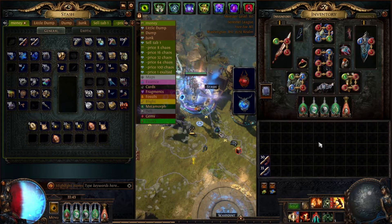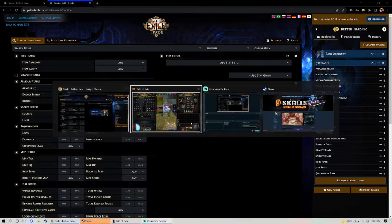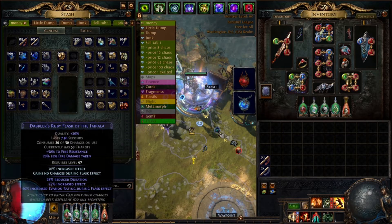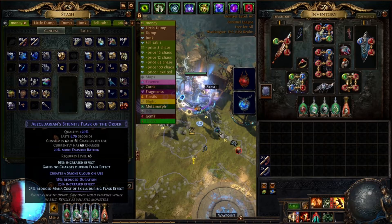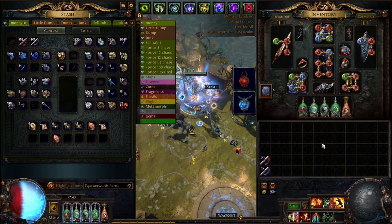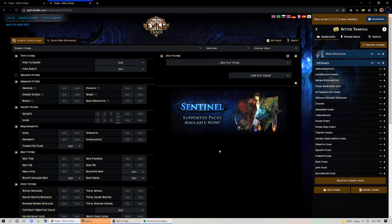Here's exactly what I do to search for the flask I'm going to be crafting. The thing about mageblood is it doesn't matter what suffix you have on which flask — I could have attack speed on this one, evasion on that one, it makes no difference as long as they're all there. But that also means people are going to be very specifically searching for a particular flask type with a particular suffix, which makes it hard to know what flask is good to craft at any given time.